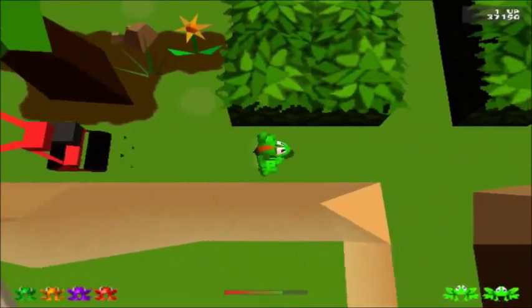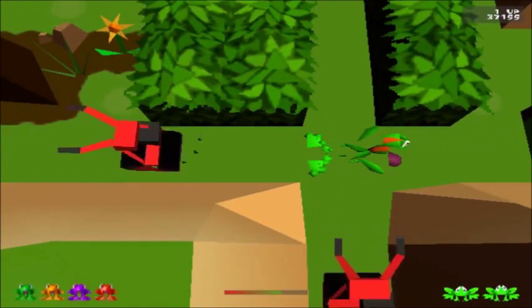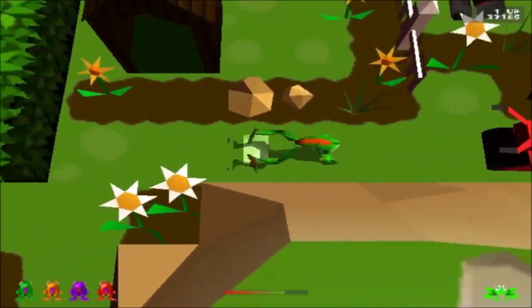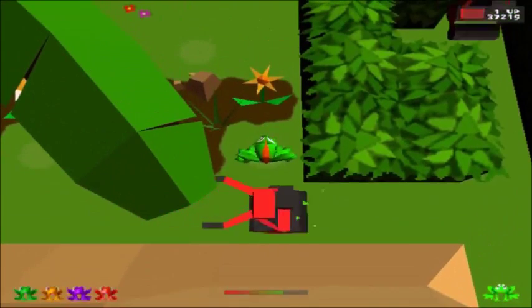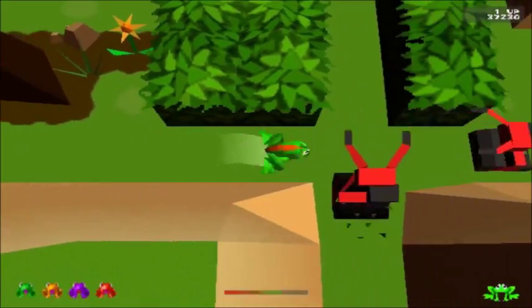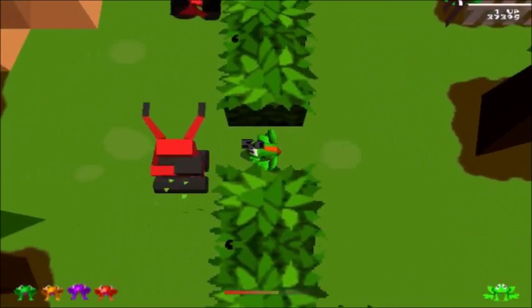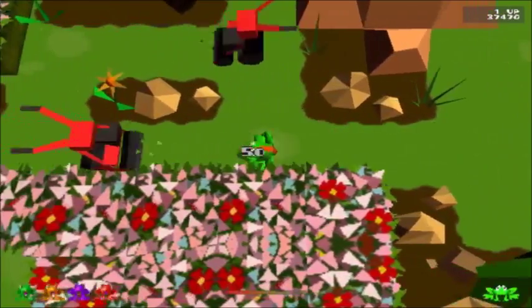I keep messing up! Ow! I don't even know why I keep messing up — I'm the one who made these controls! Frogger, you can hop faster than that. Are you trying to die? I'm the one who set the controls and I'm still messing up.